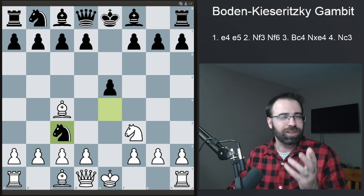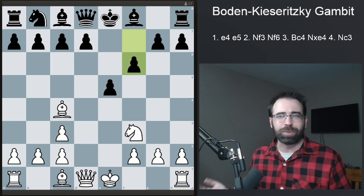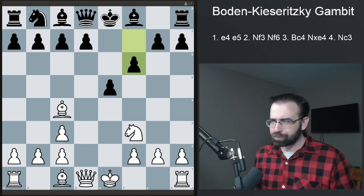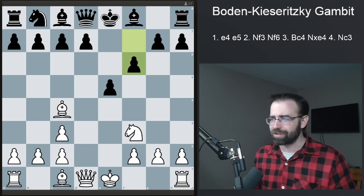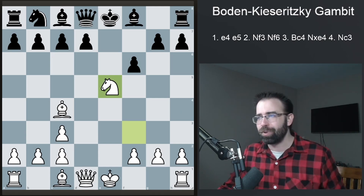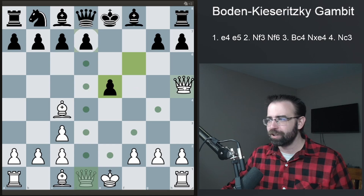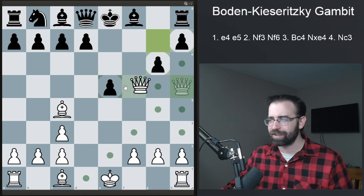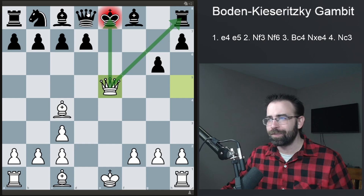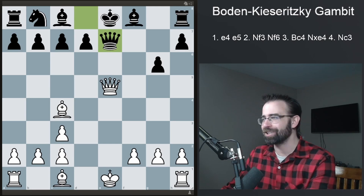What if your opponent knows what they're doing? They're going to play Pawn to F6. When you first see this, it may look like White has a trap - like the Damiano Defense where Knight takes E5 looks tempting. But here, taking on E5 is not a trick White should be doing; it's actually losing for White. Black takes, and if you deliver the check thinking you're clever, they play G6, you take back winning the rook - but actually Queen to E7 pins your queen, and it's a huge mistake that White needs to avoid.